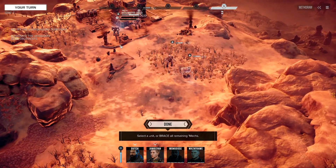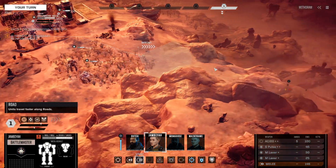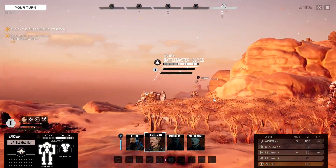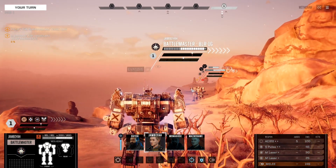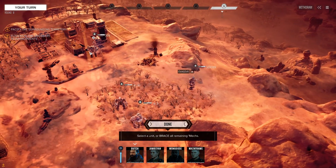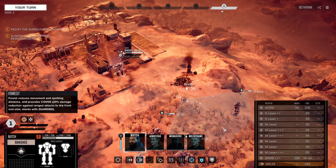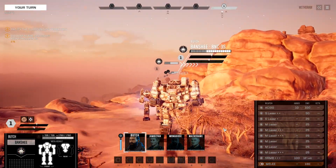But we don't have visuals on any other mechs, so we're just going to take the Battlemaster and sprint it down over this way to get visuals on the 45-tonners closing in. That is a Vindicator and a Blackjack, I believe. Yep, that's a Blackjack. We will go ahead and sprint forward with the Banshee as well, and let them move.